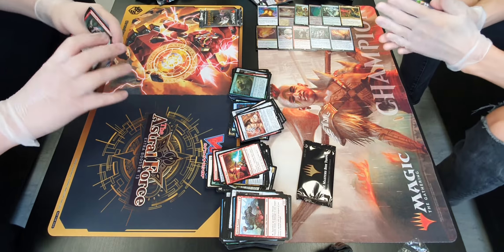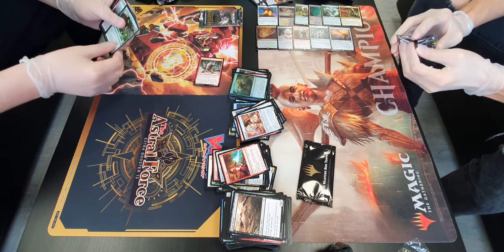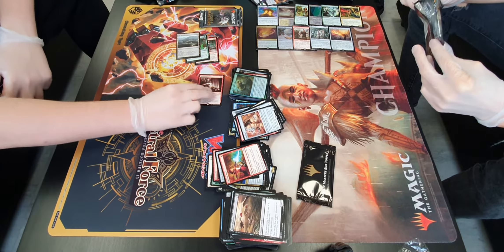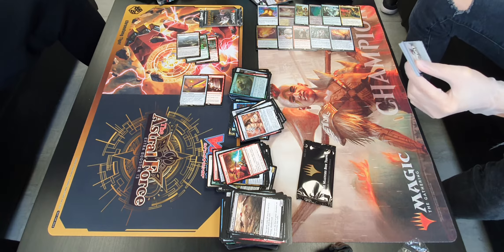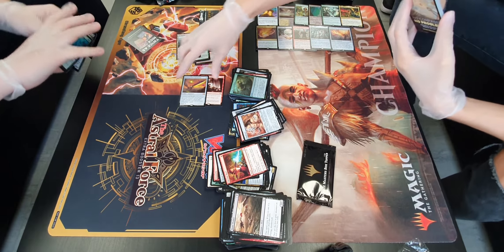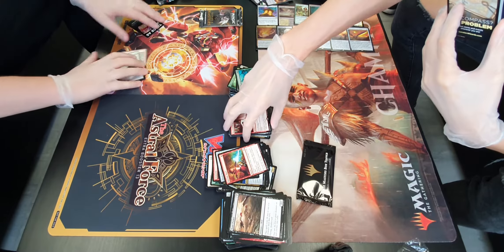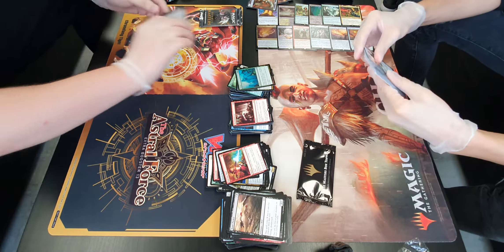Last pack. We have a Hideaway Shaman, Gelatinous Genesis, and Ash Barrens. Then we have a Blasphemous Act and a Sword of Feast and Famine — nice. What is with this box? This is crazy. Slumbering Scavenger in foil and an Enlarge. We've got two Swords and Mana Crypt — Imperial Crypt. I think this belongs here. I just want to suggest — I picked both boxes, I packed both crypts. If you give me one, that's a thanks.